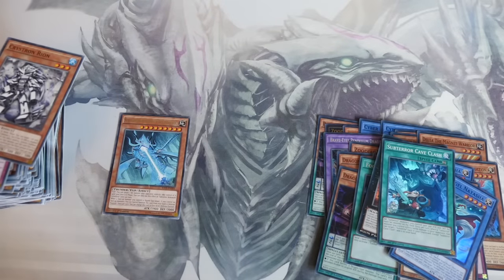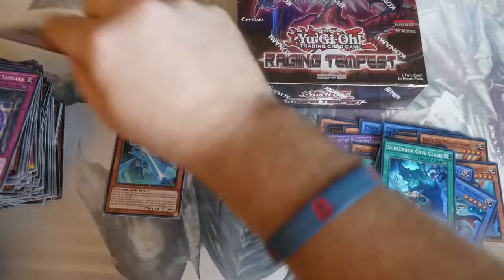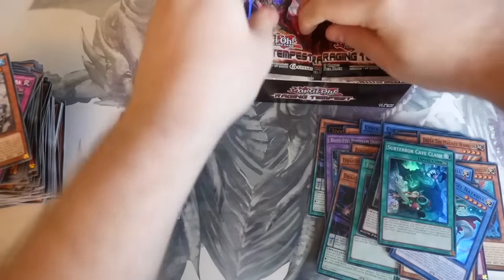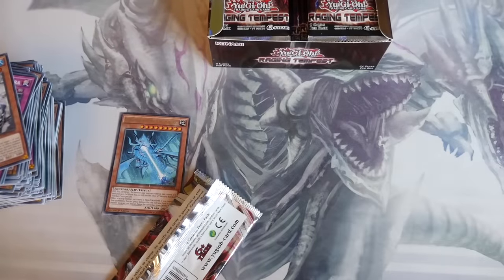You know what? We're going to make this into a double box opening, just because it's special — it's one of the first on NCG. So we're going to do a double box opening and see if it is mirrored as well. Raging Tempest box number two. Let's start again on the left-hand side — I'm just going to put these in a pile and go through them all at the end, so we know that box one is done.